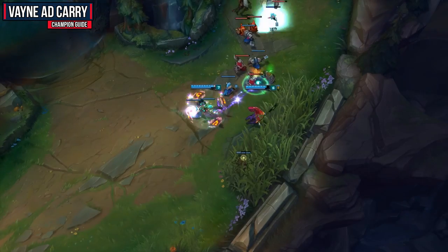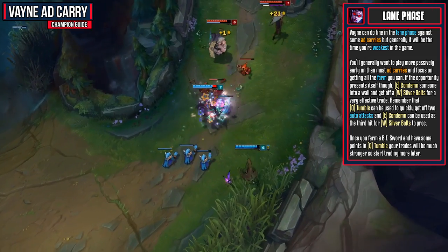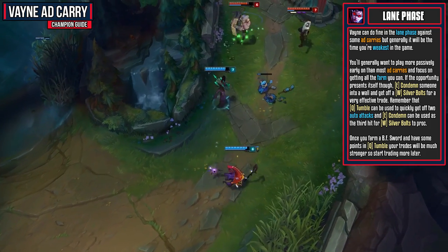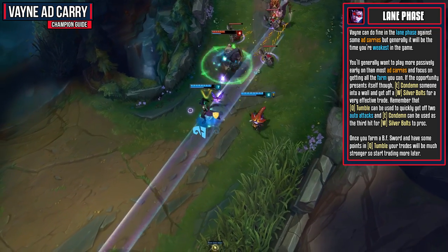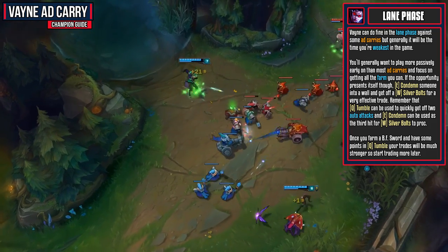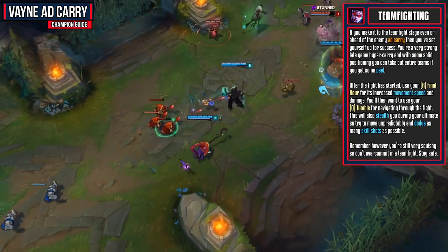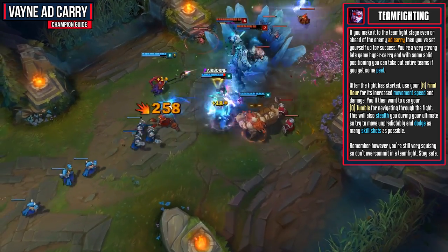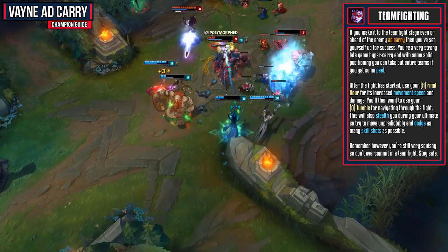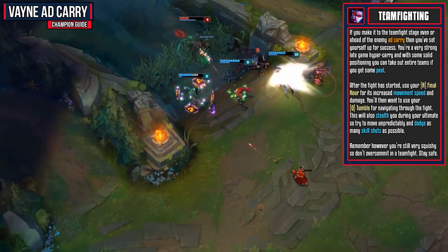Vayne can do fine in lane phase against some AD carries, but it will generally be the time you're weakest. Play more passively early on than most AD carries and focus on getting as much farm as you can. If the opportunity does present itself, condemn somebody into a wall and get off your Silver Bolts for a very effective trade. Once you acquire your BF Sword and have some points in Tumble, your trades will be much stronger. If you make it to the team fight stage even or ahead of the enemy AD carry, you've set yourself up for success. Use Final Hour for its increased movement speed and damage, and use Tumble to navigate throughout the fight and dodge skill shots.